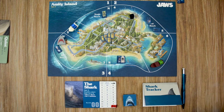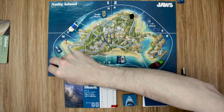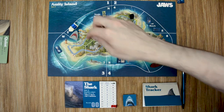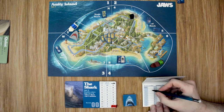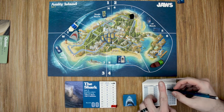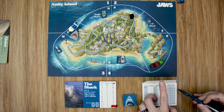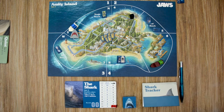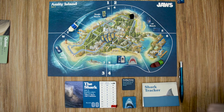With one action remaining you could move to zone seven, out to zone three, or back up to zone five. Let's say we finish in zone five, having eaten one swimmer in West Beach. Now let's look at the different power tokens. The first is Feeding Frenzy, which allows you to eat all swimmers in a location for one action. For example, if your shark is in South Beach with two swimmers, normally it costs two actions to eat both — but Feeding Frenzy lets you eat them both with one action.